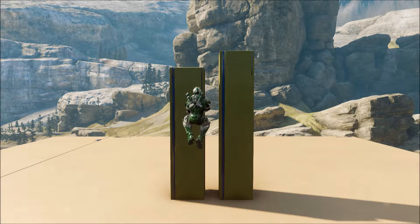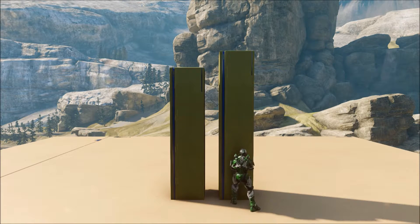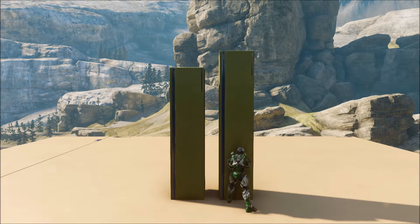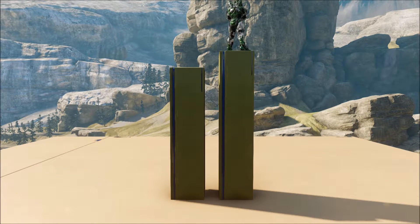However, the block on the right I've set up to be too tall to jump and clamber onto. If I jump and hold the clamber button, I'm not able to reach the top of that block. But if I jump and hold crouch at the same time, I'm able to climb right onto the top of this block no problem.